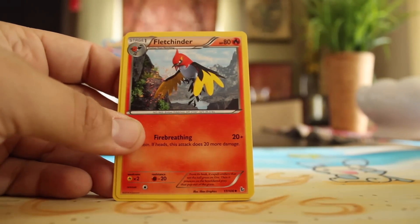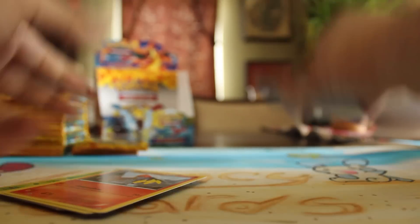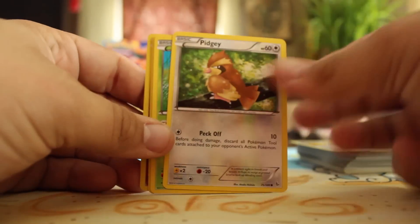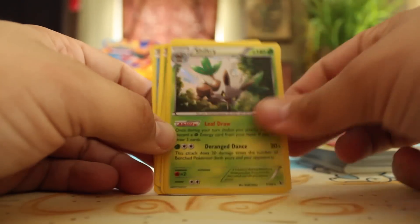Trick Shovel — watch out, you're getting tricked. Fletchinder, Sacred Ash, Pidgey, Caterpie, Bergmite, Feebas, Reverse Flabébé, and a Holo Shiftry.